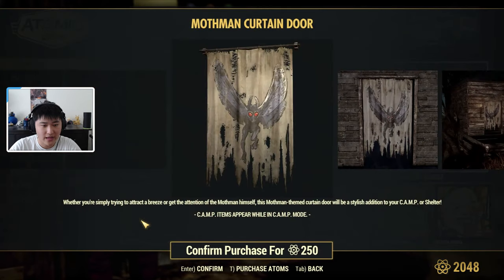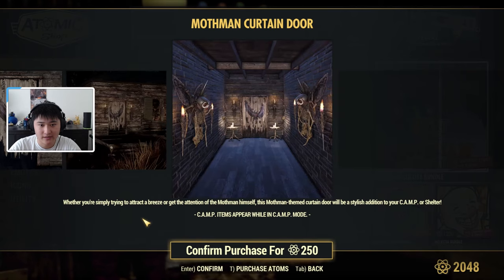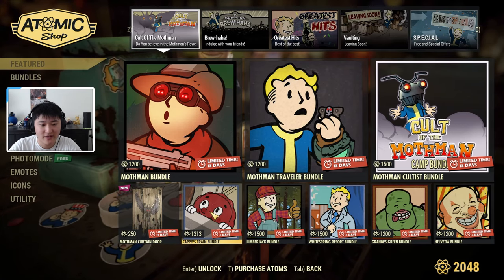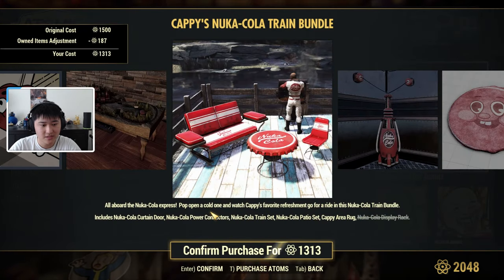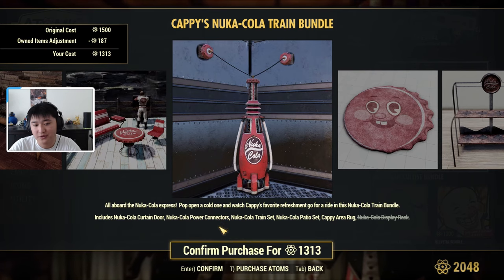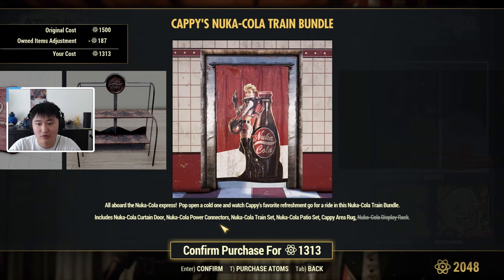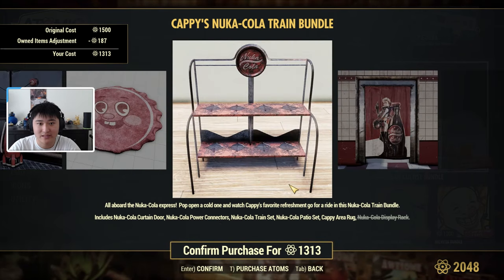Here we have a Mothman curtain door, which I think is standalone — I don't recall it being in any of the bundles — and this is 250 atoms. Then we have Cappy's Train bundle, which includes a Nuka-Cola curtain door, a Nuka-Cola power connectors train set, patio set, a rug, and also a display rack.